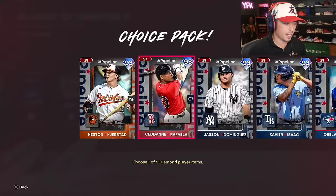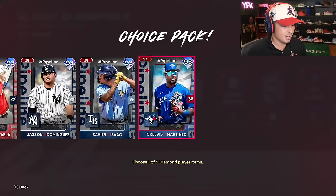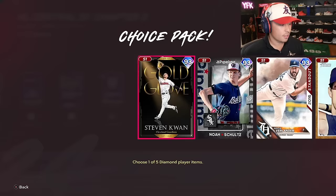Starting off with the new team affinity programs — we got some new cards. We got Heston Kjerstad. All of these cards are pretty much mid-tier guys. For the no-money-spent crowd, these guys will help you out on All-Star and even as high as Hall of Fame. The clutches are all mid-80s to 90s, so you won't have a huge PCI on Legend difficulty. Stephen Kwan — high contact, good clutch — guys like that will definitely help.